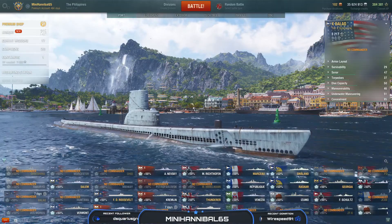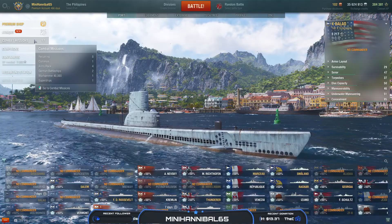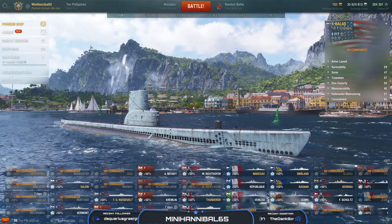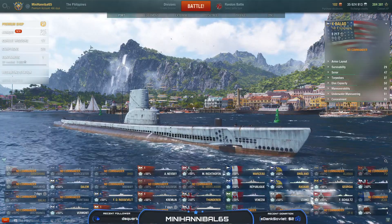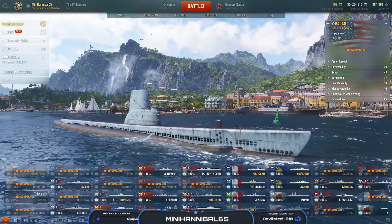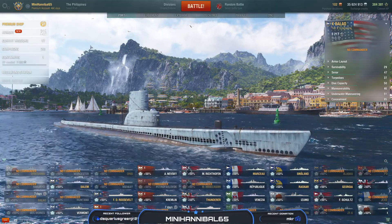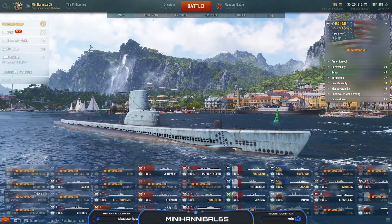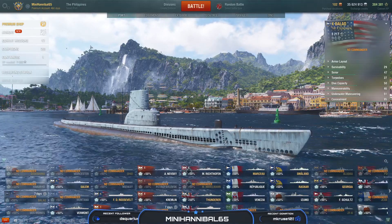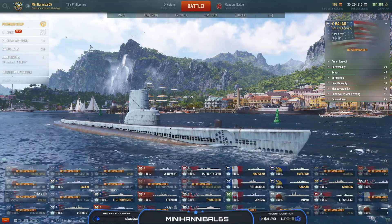Keep an eye out for a combat mission group appearing in your missions. There will be five themed combat mission groups for the Nova Risk, which you complete to earn expendable camouflages and signals. If you complete all five, you will earn the Tier VI Russian premium battleship, the Nova Risk, which comes with a six-point commander and a port slot.